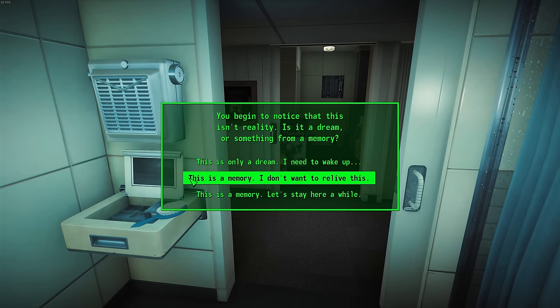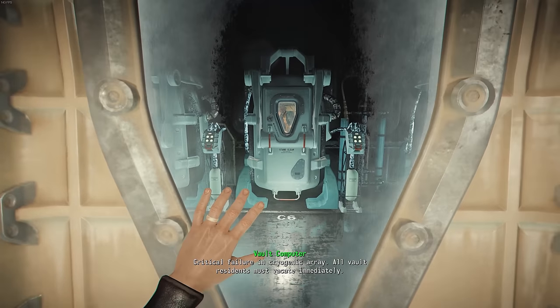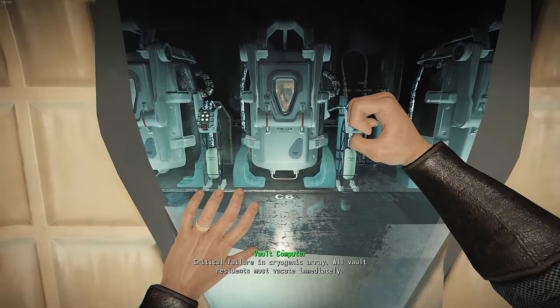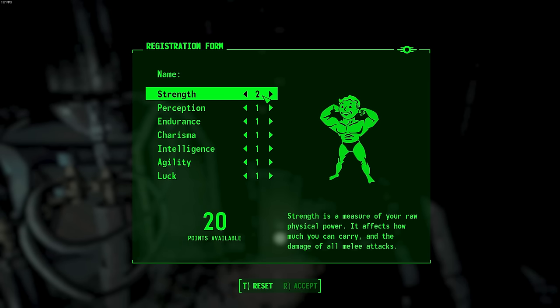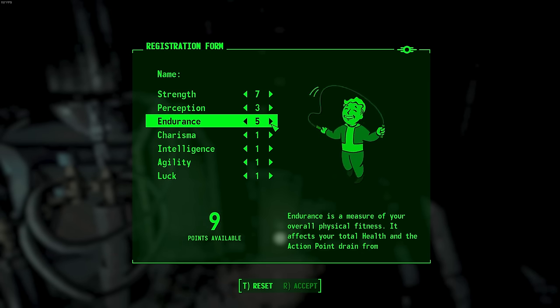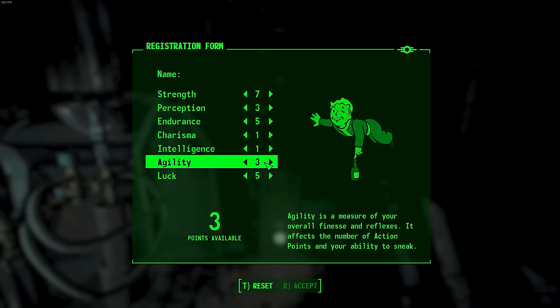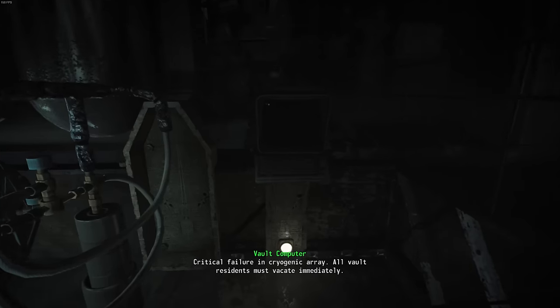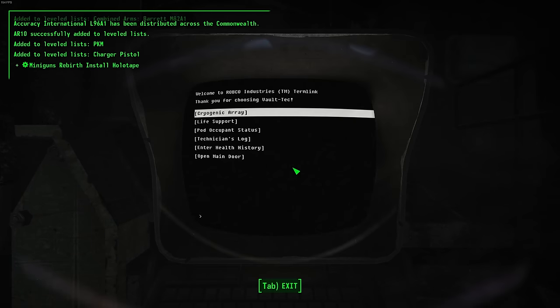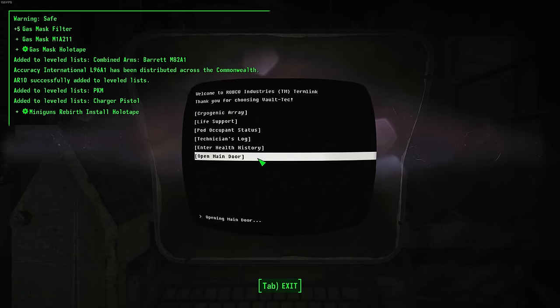I'm also using an alternate start mod, so instead of having to suffer through the opening sequence for the one millionth time, I can immediately begin from the cryopod in Vault 111. I hop out of the pod and head to the computer to set my stats. I didn't have any special build in mind — most stats are around average, except strength and intelligence. I put 7 into strength for extra carrying capacity and melee damage, but sacrificed all my intelligence points for more combat-focused stats. Intelligence is highly overrated.